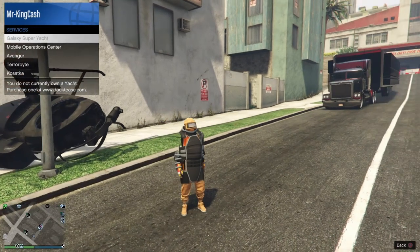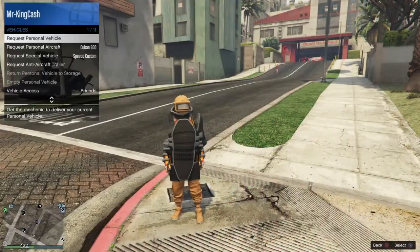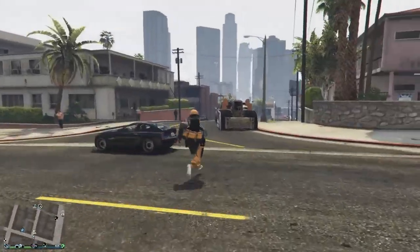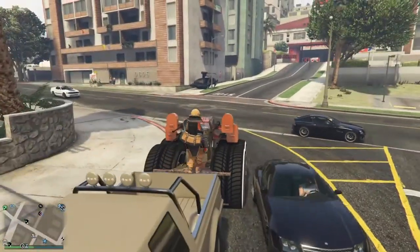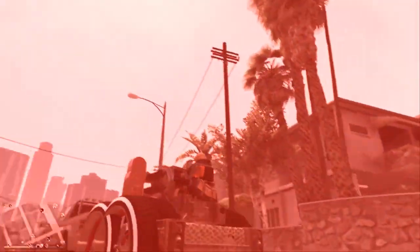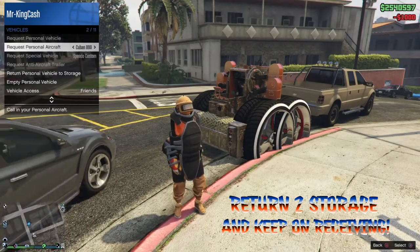At this point you can feel free to return your motorcycle to storage and return your MOC to storage so that you can use your interaction menu to request out your AA trailer. After a moment your AA trailer should appear and it will be the new modded AA trailer that you have just received. You can feel safe that it will appear in your bunker and that everything should be all good to go. Now that we've successfully completed the circle and we're back to having a personal vehicle in the back of our MOC, if you'd like to continue receiving cars you can call out a vehicle you'd like to lose from your motorcycle club and continue with the give cars to friends glitch.